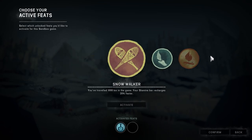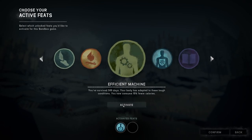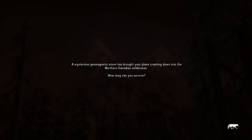Freerunner and snow walker are also very tempting feats to take, but nevertheless I think I will go with efficient machine and we'll call this YouTube interloper season one and begin it.